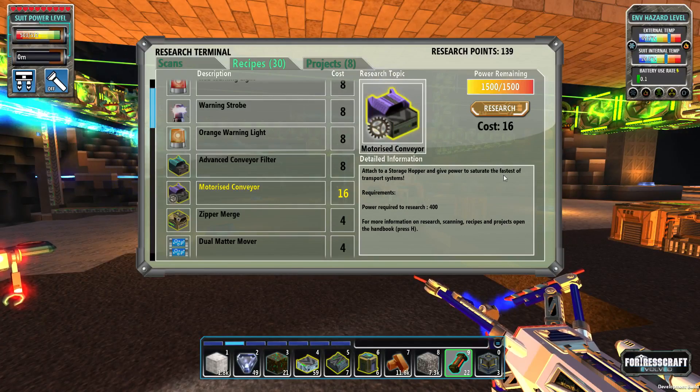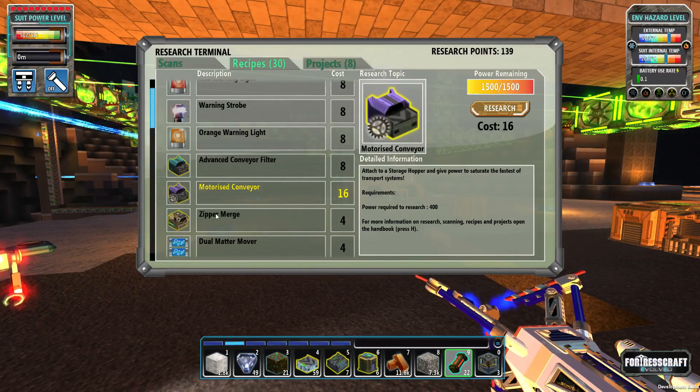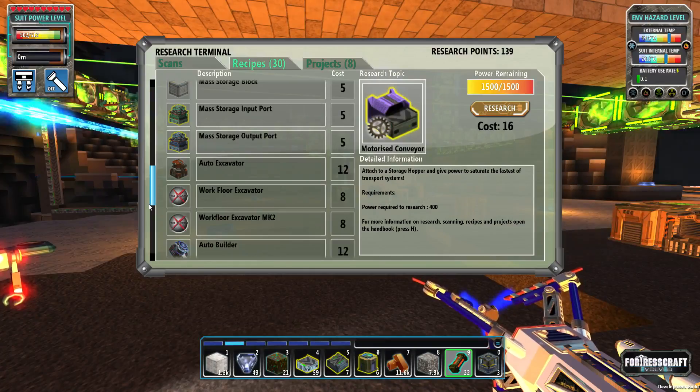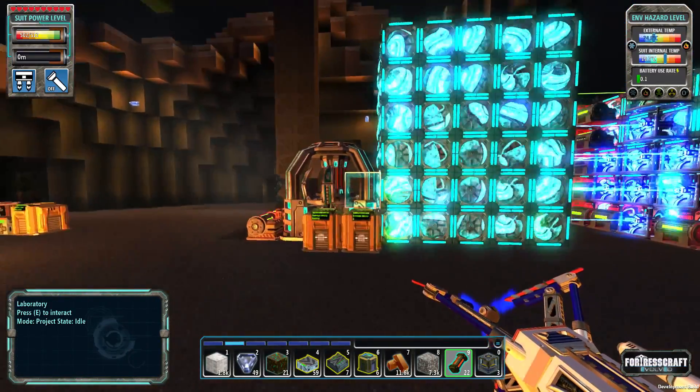This one attached to a storage hopper and gives power to saturate the fastest of the transport systems. I'm definitely going to have to look this stuff up and really understand what it all does. That's going to be cool - I just wanted to quickly do that with you guys to see what we got.